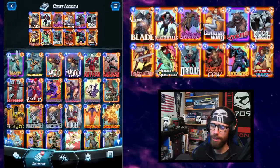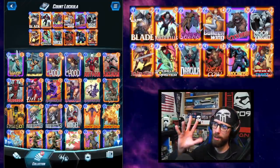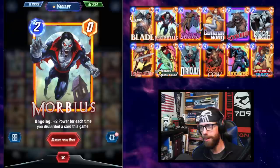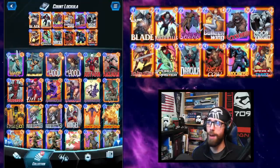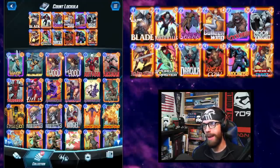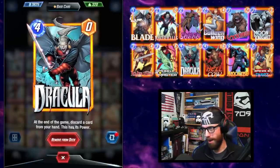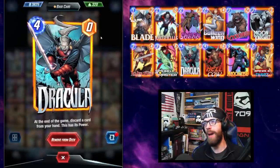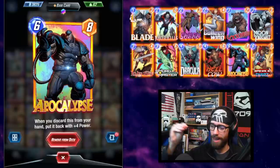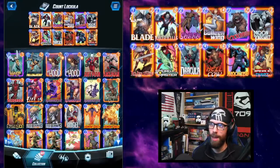All top-tier discard lists want a way to reactivate on-reveal abilities to really scale the Apocalypse and the Morbius. Morbius gains plus two power ongoing for each card discarded this game — incredible power in Pool 3. Then there's Apocalypse: when discarded from your hand, he goes back with plus four power. The key addition is Dracula, a four-power card who, at end of game, discards a random card from your hand and takes on that card's power. If he discards the Apocalypse, which is the ideal target, Dracula takes on the final power of Apocalypse — one more activation strengthening both Apocalypse and Morbius.